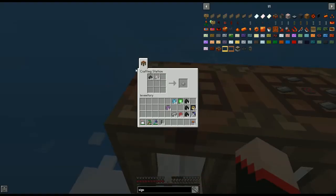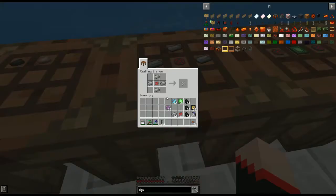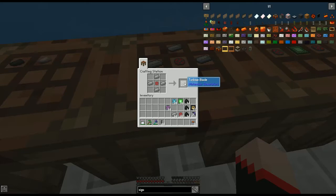First, we're going to need some steel. To do that you need pulverized coal and pulverized iron. If you don't know how to pulverize, I might do a tutorial later or just ask in the comments — I answer all of them. Now with that steel we're just going to cook it, and then wrap it around an enriched alloy to give us a turbine blade.